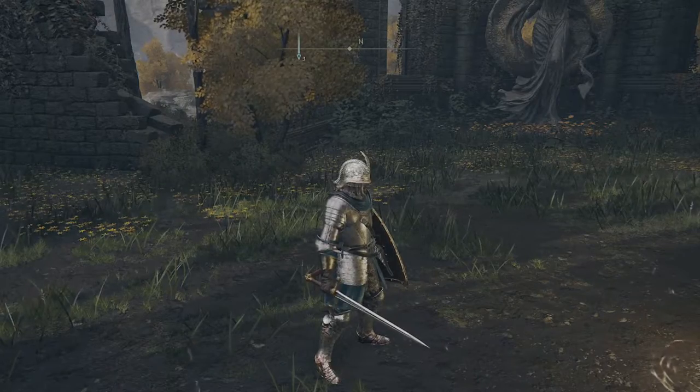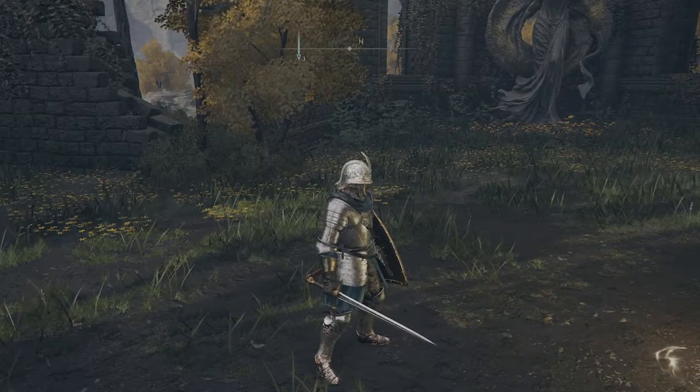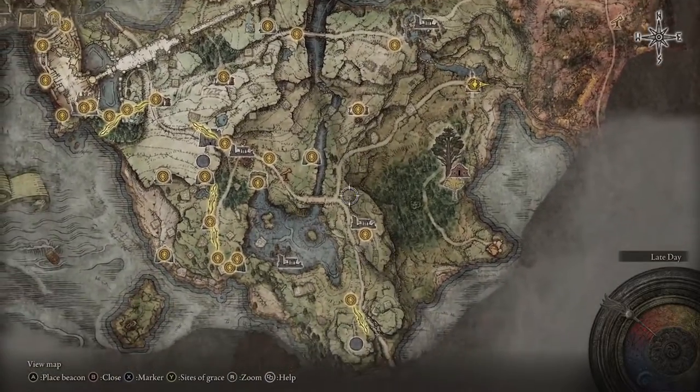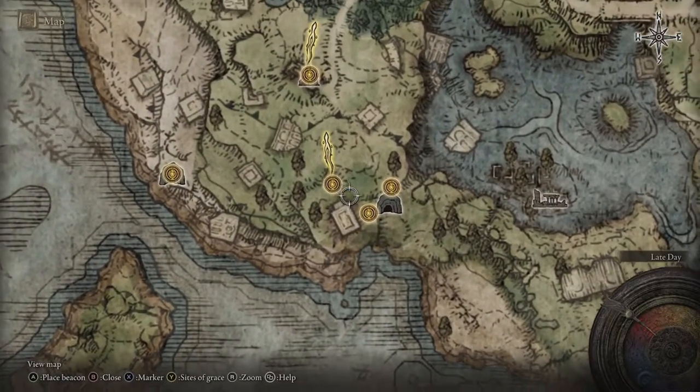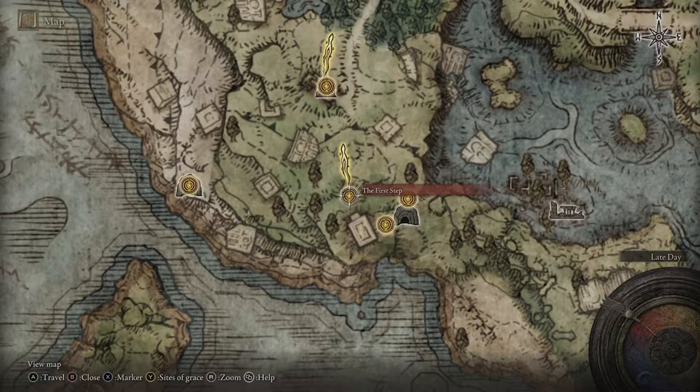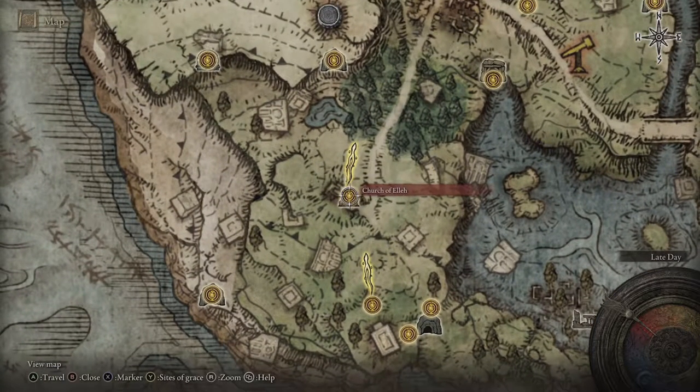This video is going to be a quick little tutorial on how to farm a lot of runes very easily. So here's what you're gonna want to do — these are your first three grace sites in the entire game. This is where you start and this is where you come out. You're gonna want to go to the Church of Ella first, so that way you unlock your first vendor and your first area to upgrade your weapons. If you've already done that, cool, this doesn't apply to you.